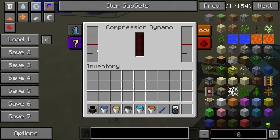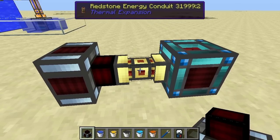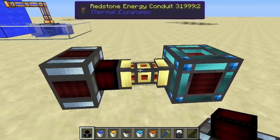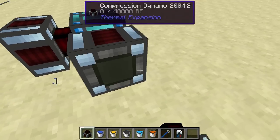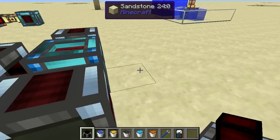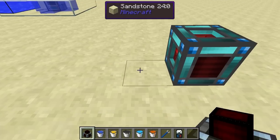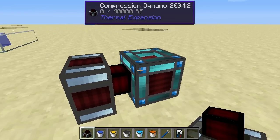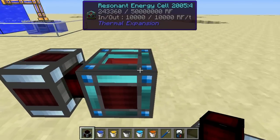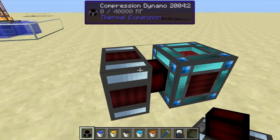I was doing some testing earlier — no more internal fluids in there — and we have a redstone energy conduit connecting the two. You can leave that out and just connect these directly to an energy cell, but I like to have a conduit in between so that if you want to remove the energy cell later you still have it connected up to the rest of the system.